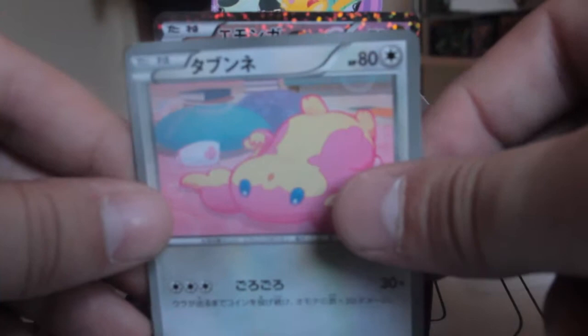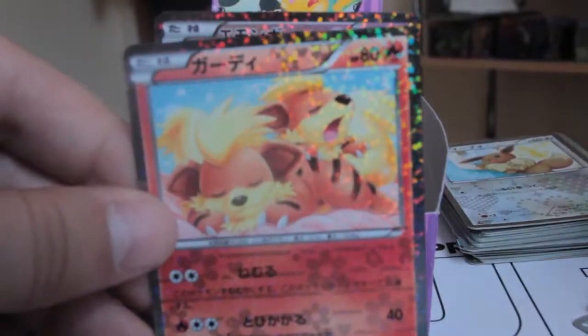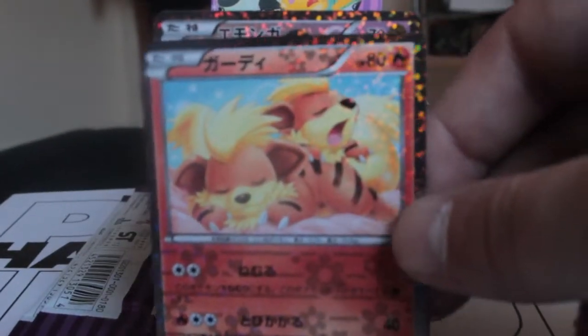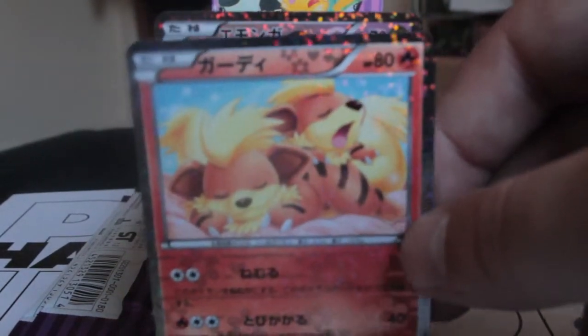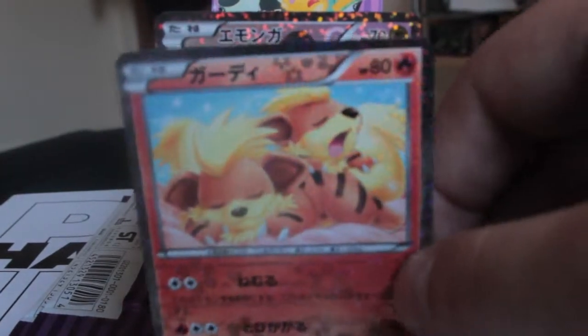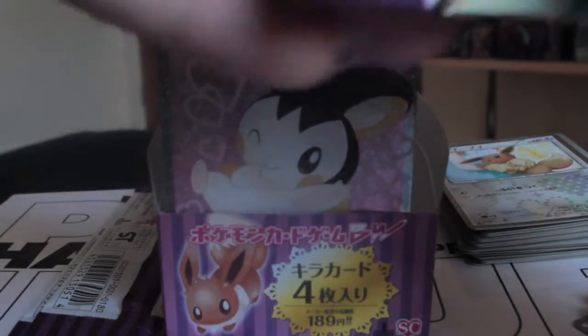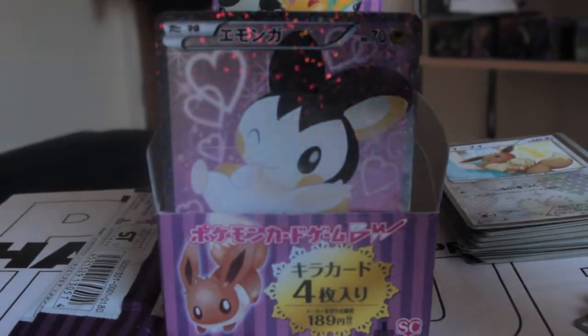This pack has Teddiursa, Ordino, Purloin, and Growlithe. Super duper tutorials — Danny, you can trade this or I might send it in an FCEM. Right, last pack — let's hope I get a good one.